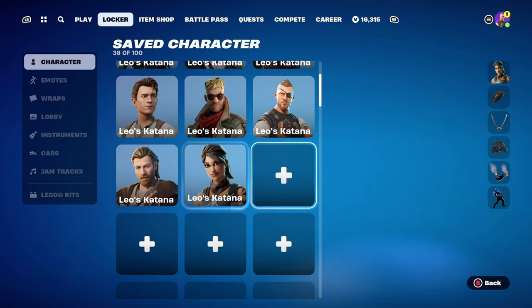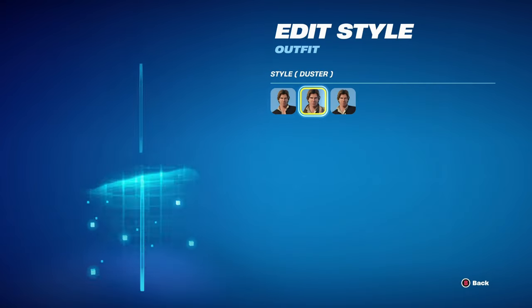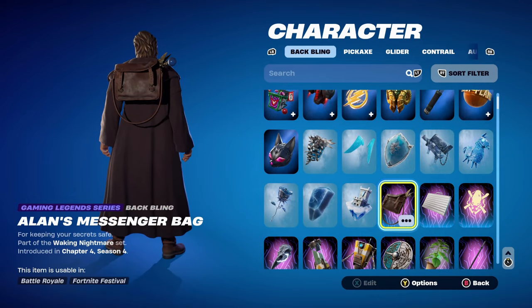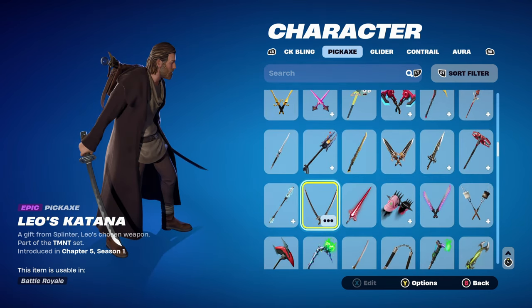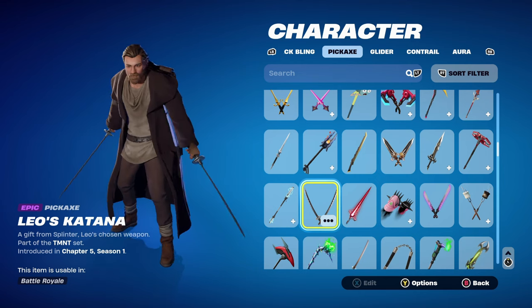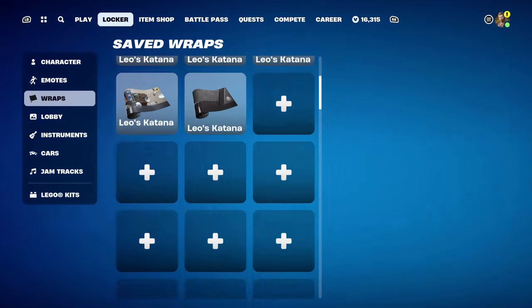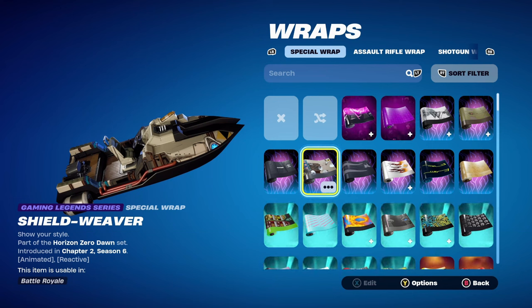Combo 9 uses a Star Wars skin — Obi-Wan Kenobi, part of the Obi-Wan Kenobi set, chapter 3, season 2. You can also use Han Solo with a Duster style. The back bling is Alan's Messenger Bag, part of the Waking Nightmare set, chapter 4, season 4 — Alan Wake's back bling, which works very nicely with the brown theme. The pickaxe goes well with the brown of Obi-Wan's robe. The weapon wrap is Shield Weaver, part of the Horizon Zero Dawn set, chapter 2, season 6 — an animated, reactive wrap used for its black and brown tones.